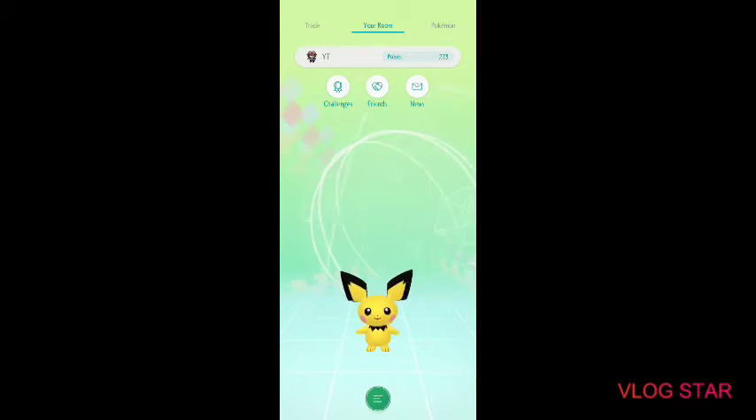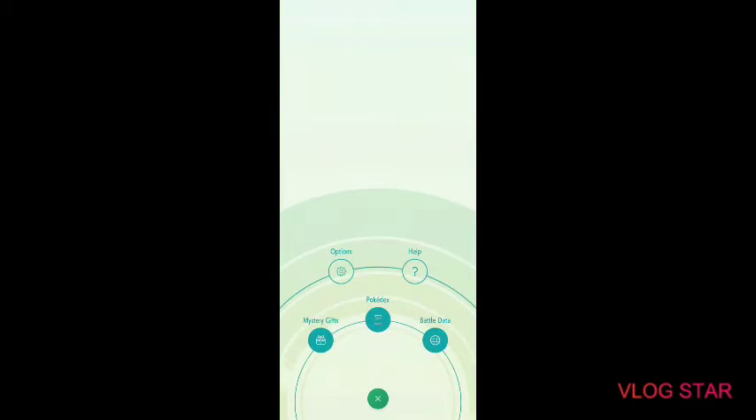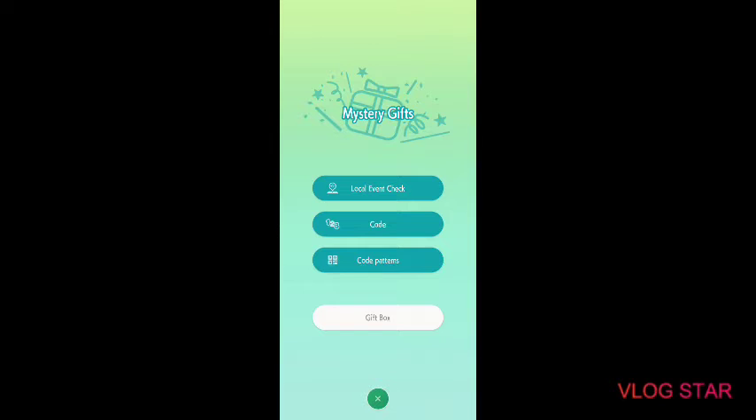Get on the Pokemon HOME app on your phone and go to Mystery Gifts. Now, the time you will receive your Zarude and the Armorite Ore will depend on your time zone. For example, if you go by the New York time zone, you would have been able to get started at eight o'clock. Once you see a little icon appear, you want to tap that button and go to Mystery Gifts. Notice that the same little icon is on top of the gift box button — you'll want to tap on that.